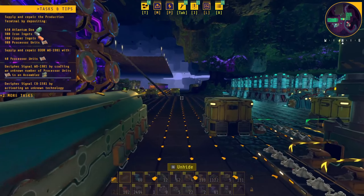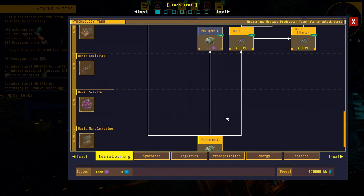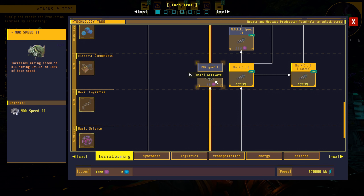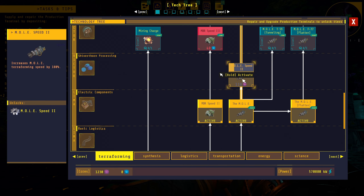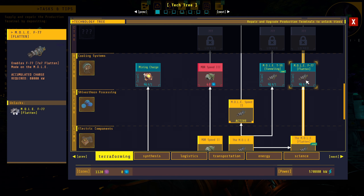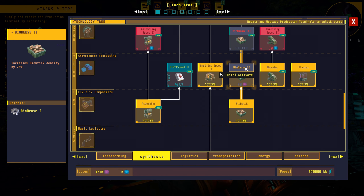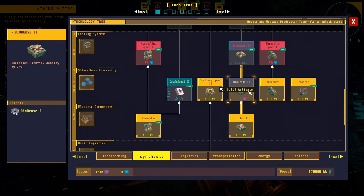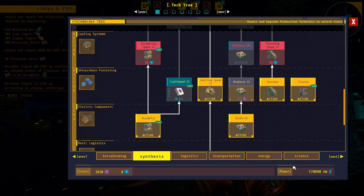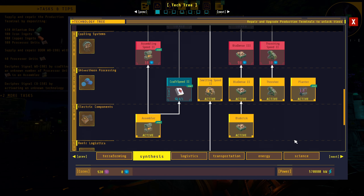Let's jump into the tech tree and get our upgrades. On the terraforming side: mining speed — boom. Mole speed — oh man, I wish I would have done this before I ended the last episode. I kind of don't like doing upgrades off camera; I like sharing those with you guys. Looks like the rest of this requires the next level core and some scans. Let's move to the synthesis tab. We've got smelting speed — we'll take it. We've got bio dense, so right now we're making bio bricks and it looks like there are another couple levels to make more dense fuel.